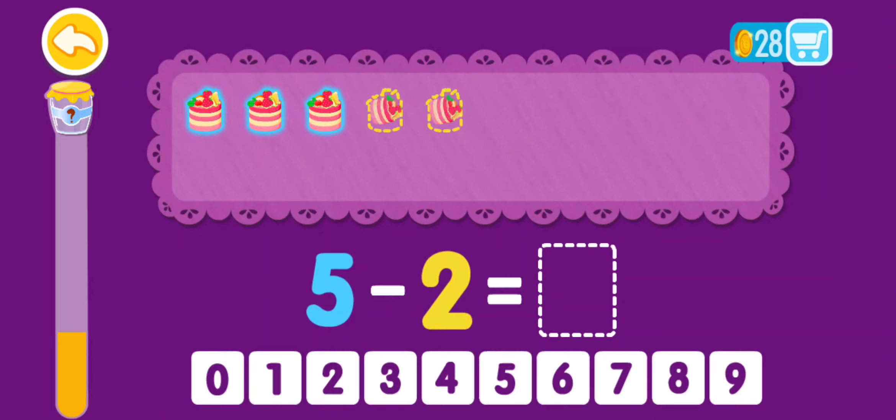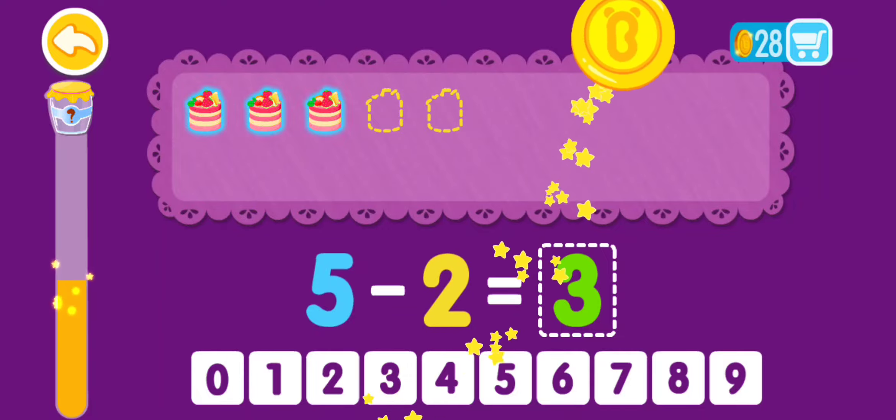5 minus 2 equals 1, 2, 3. 5 minus 2 equals 3. You are a genius!